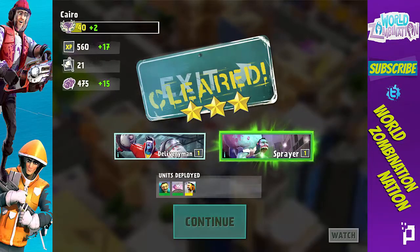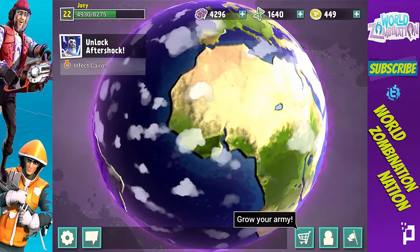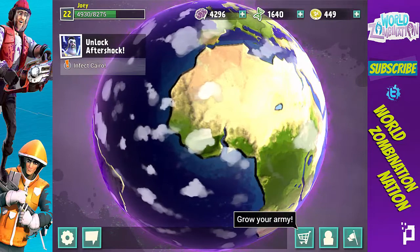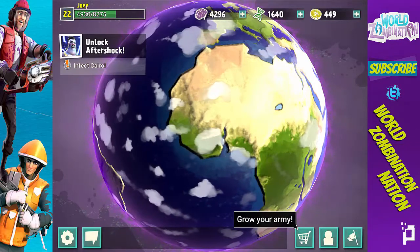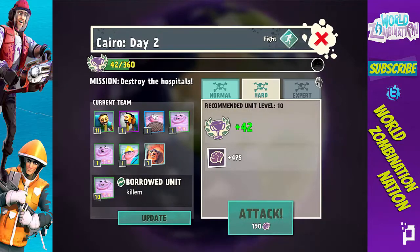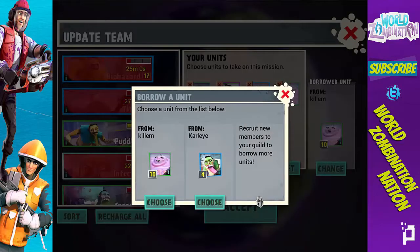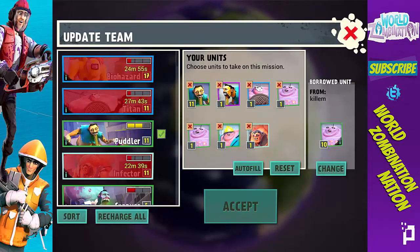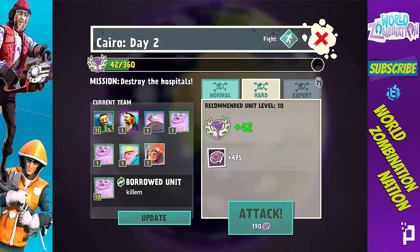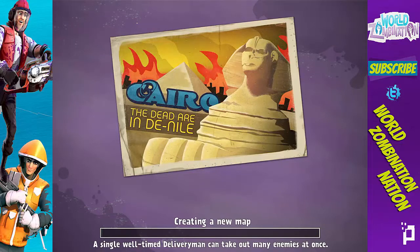What did we get? Delivery Man and a Sprayer — that's not bad, I'll take that, that's pretty good. Continuing on to Cairo, Egypt. I'm going to go this way. Can I borrow anything better? That's a bummer, can't borrow anything else. I guess I'm just on a borrowing spree today. Let's attack Cairo.